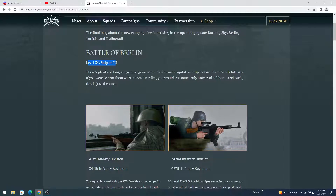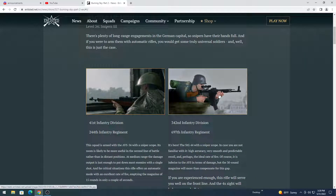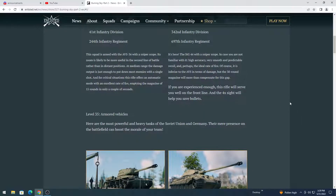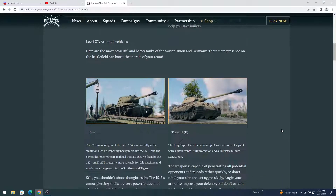To start off, with level 34 in the Berlin campaign you are going to get the Sniper 3. I don't know if these are the first level 3 squads that we're getting, but at least one of them is going to be well sought after. Pretty much both semi and fully automatic rifles for both sides — the AVS-36 for the Soviet Union with a x4 scope, and the Germans are getting the Sturmgewehr 44 with a 4x scope. The German one is capable of switching between fully auto and semi-auto, and I think you can even take the scope off it.